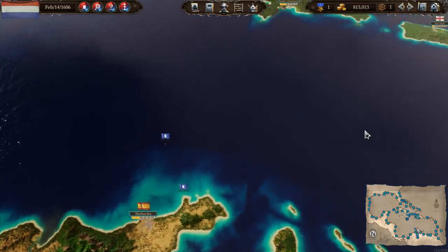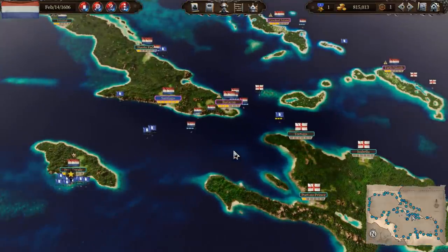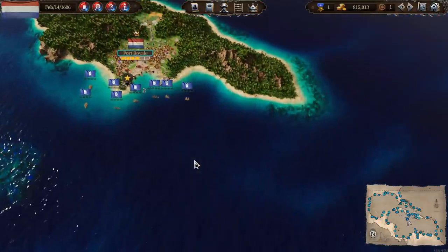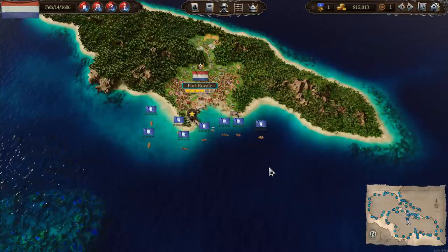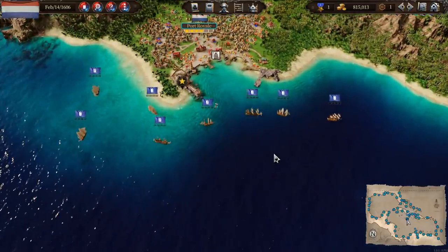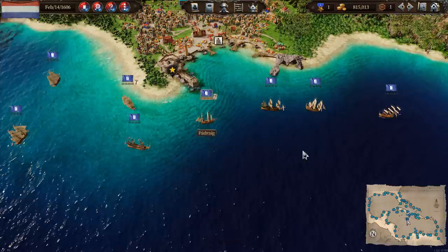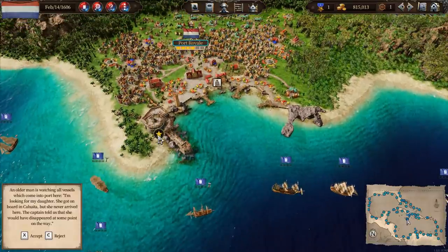Things are going fairly well. I've got $800,000 to spend. Somebody's messaging me - very desperately to get in touch with me. What are all these ships doing here? Port Royal's busy. An old man is watching vessels come into port - he's looking for his daughter. Yeah, we'll do this - some of these tasks are awesome. Accept.